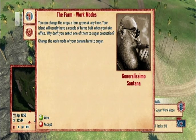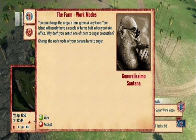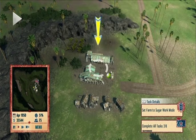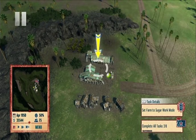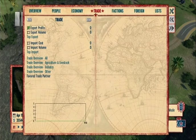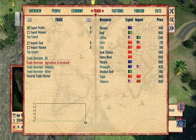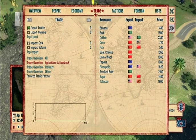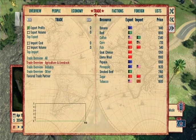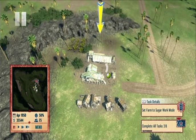Tutorial task: change the work mode of the banana farm to sugar. Okay, so switch one of them to sugar because sugar is worth more, right? Let's check the almanac — right trigger Y, we want Trade, Agriculture and Livestock. Sugar is worth $1,440. So they want me to switch bananas to sugar, but they're worth the same amount. Well, this is a tutorial mission, so whatever. We'll switch this.